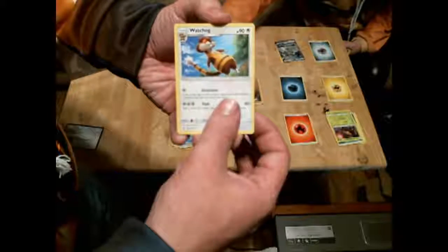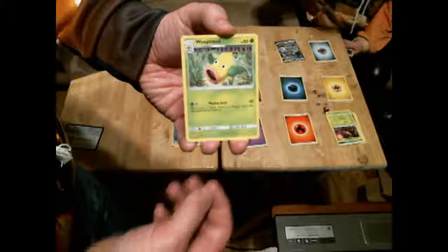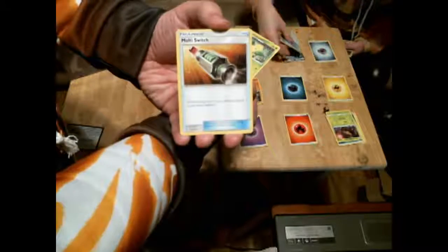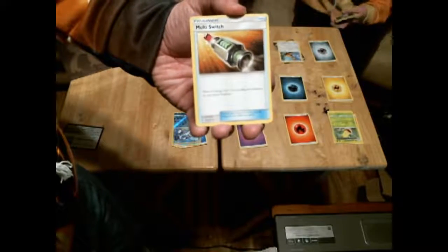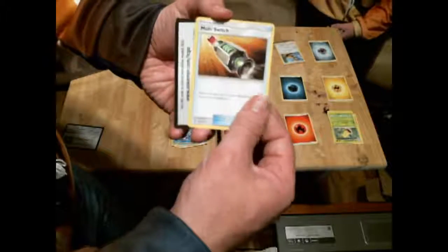Then there's a Wimpod — it's got lots of colorless — and then a Multi Switch, unlike Whirlipede. The Multi Switch lets you move an energy from one of your benched Pokemon to your active Pokemon.